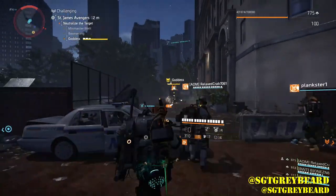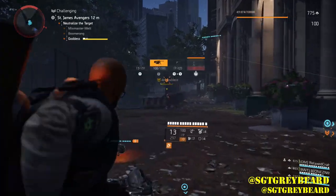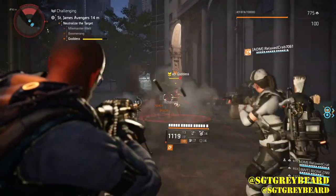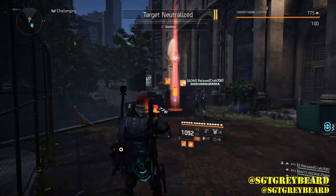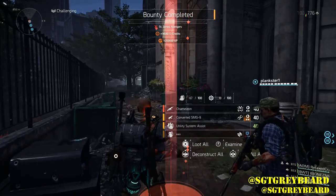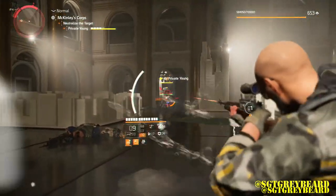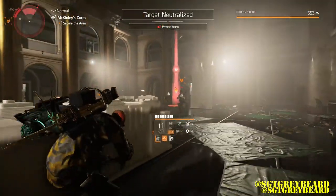Next we want to talk about farming bounties for exotics, and mathematically this is where we've gotten the most exotics to drop since we've been playing the game. When you're farming this way, it's a little tougher to try to get a specific item unless it happens to be the targeted loot in that area. Any named boss can drop any exotic, so you always have a chance of getting something you're looking for. In this case the assault rifle was the targeted loot in the area so we got the Chameleon, and in this example the marksman rifle was the targeted loot and we got the Nemesis.